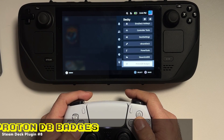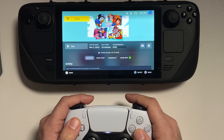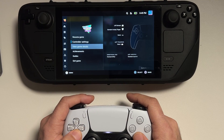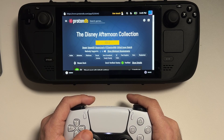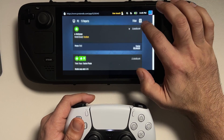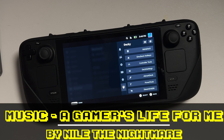The final plugin we're going to look at is ProtonDB Badges. What this does is pull information from the ProtonDB database to let you know which Steam games actually run well on the Steam Deck. The badge will be either silver, gold, or platinum depending on how well the game has been known to play on the Steam Deck. If you click on the badge it will direct you to the ProtonDB database where you can get comments and reports on how well games perform and what issues there might be.